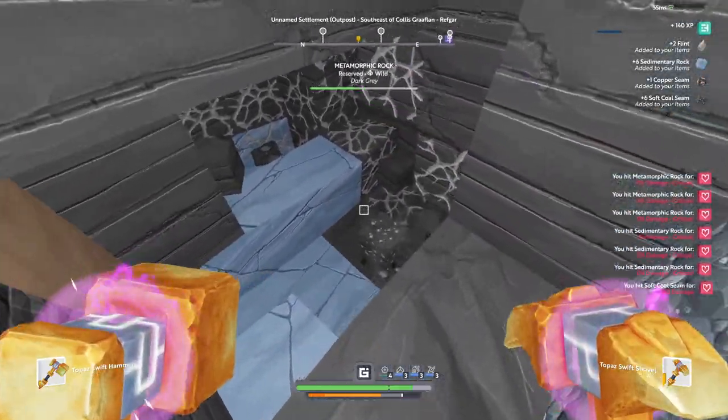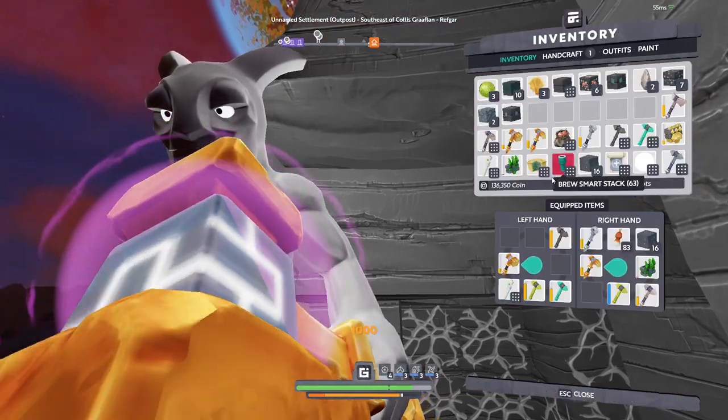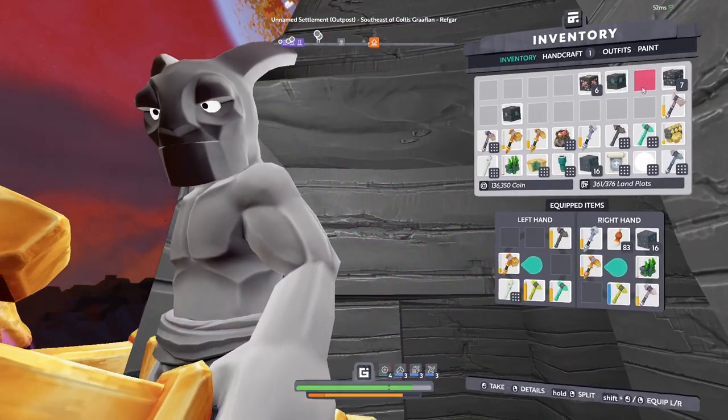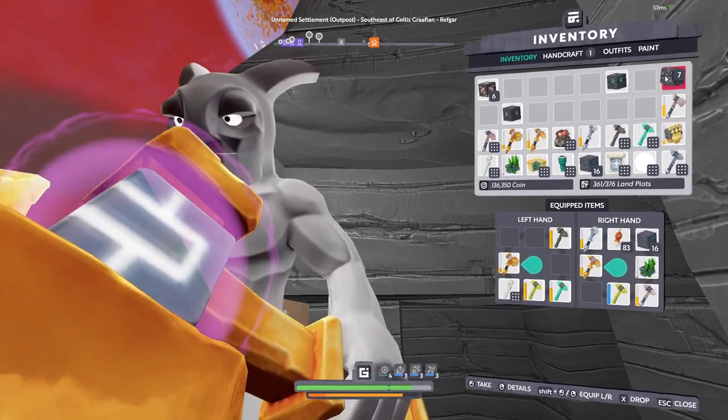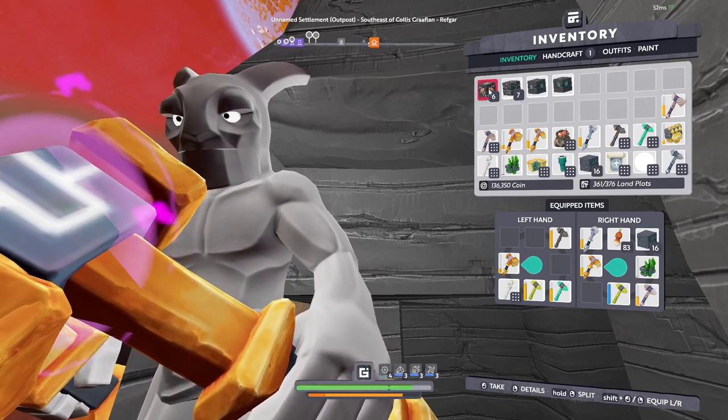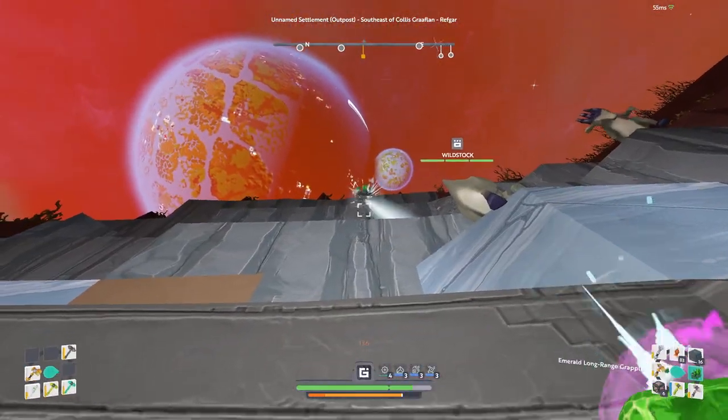It's a really weak shovel by the way - this is meant for tier one soil. So now we've got - let's get rid of all that. We've now got some seams. We've got copper seams, dark grey, etc. So we can now pick up these seams.